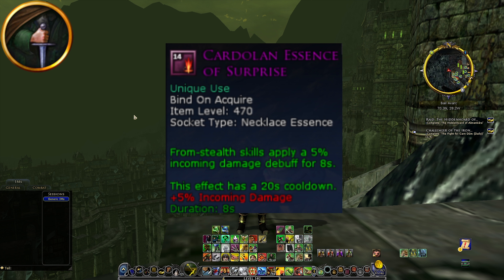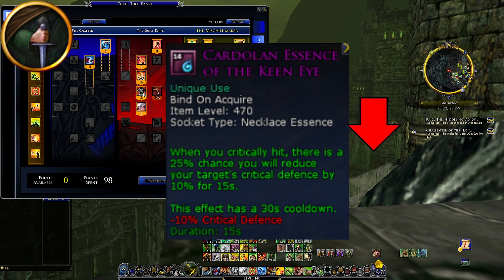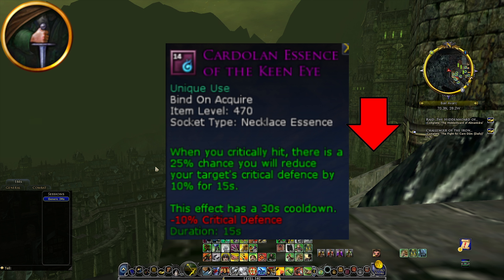Losing the Essence of Surprise will hurt a little bit — losing this 5% incoming damage reduction for 8 seconds. However, it has a 20-second cooldown and a 5% proc chance, so the low proc chance combined with only 8 seconds duration leads me to say this is not really a nerf. The Essence of the Keen Eye, however, I will consider a nerf, mainly for the yellow Burglar. Whenever you critically hit, there's a 25% chance you'll reduce your target's critical defense by 10% for 15 seconds. This stacks with your Vital Points debuff, and with a 25% proc chance and 15-second duration — even with the 30-second cooldown — I think losing this will be a nerf.